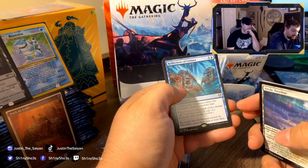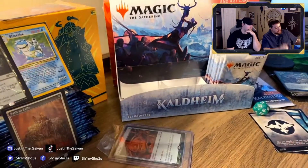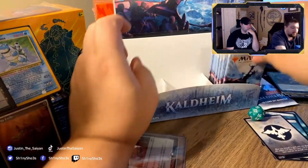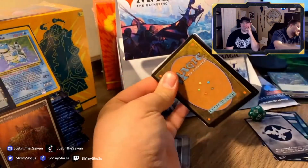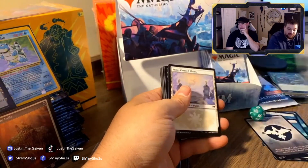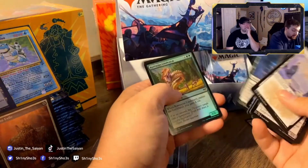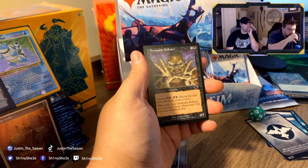Reflections of Litjara — that's dope. A couple left. We got something from the list — look at this art card, that's pretty dope. Feed the Serpent, Ravenous Lindworm, Graven Cairns, Palm Polluter — cycling.